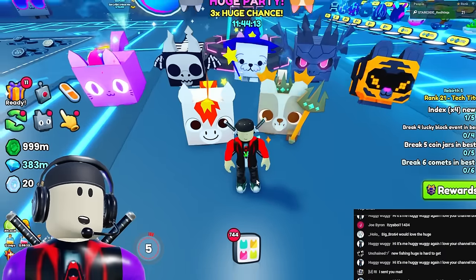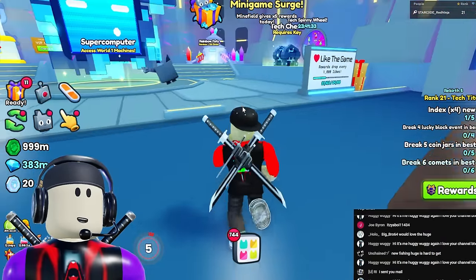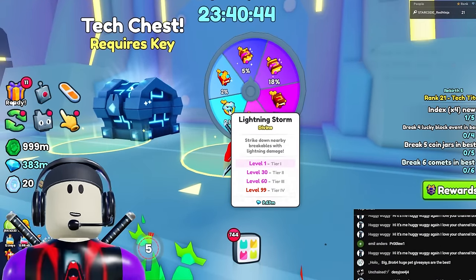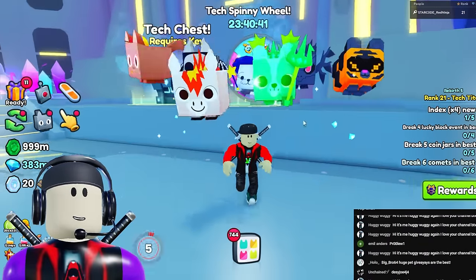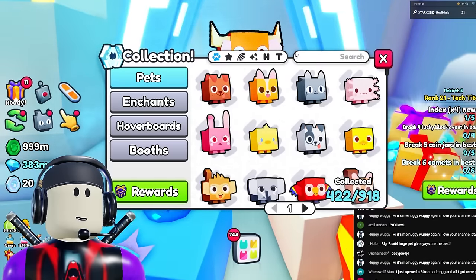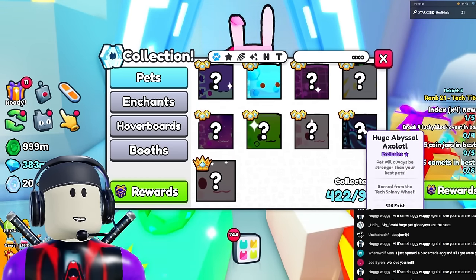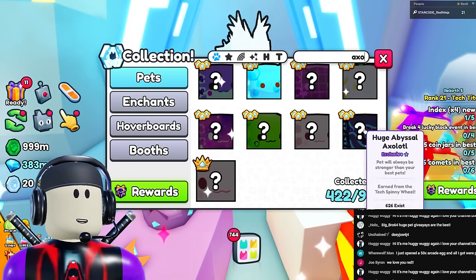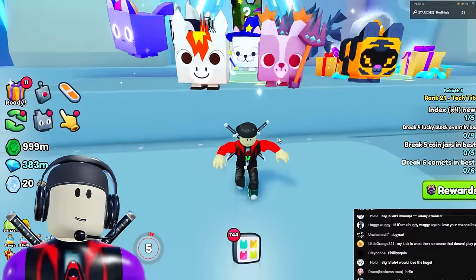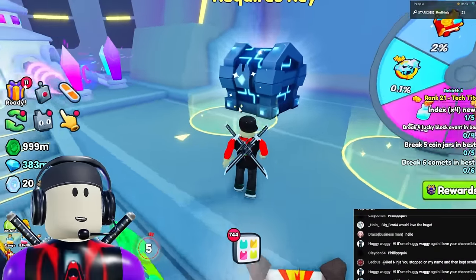Now in Tech World, let's talk about the free huge pets here. The huge tech spinning wheel gives you a chance at the huge abyssal axolotl - a very good huge pet. There are 626 of these that exist and it goes for 222 million, making it one of the more difficult free huge pets to get in this game.